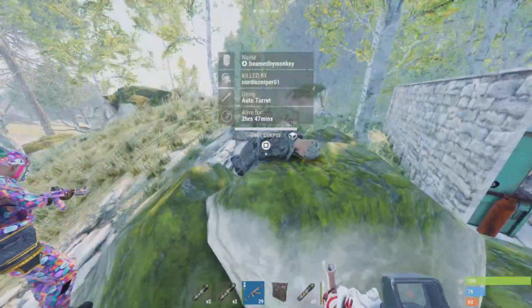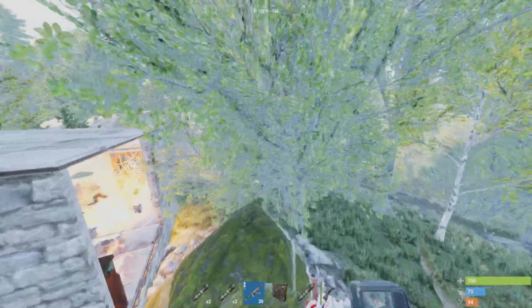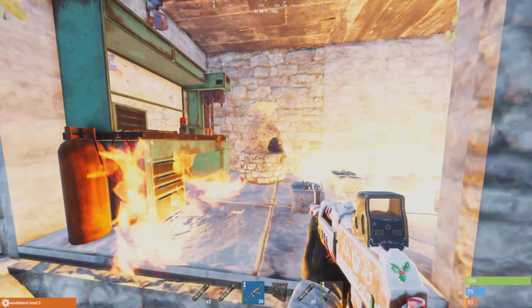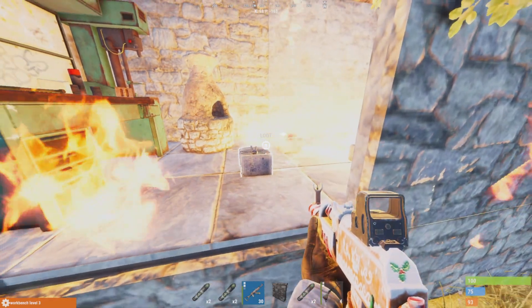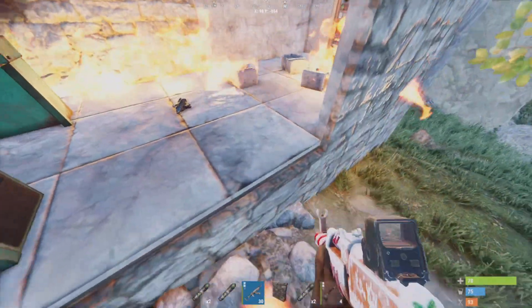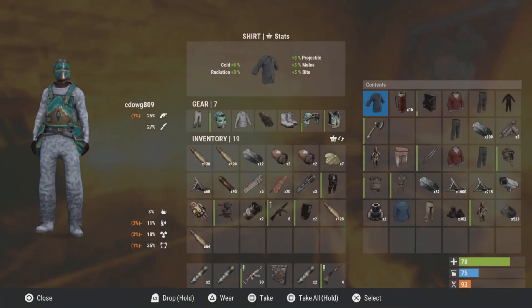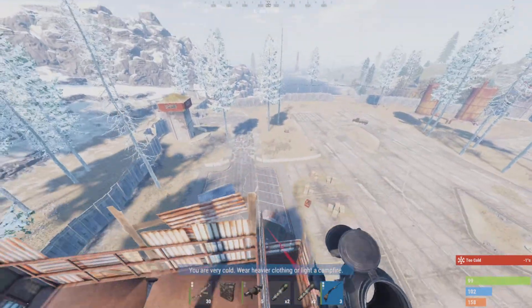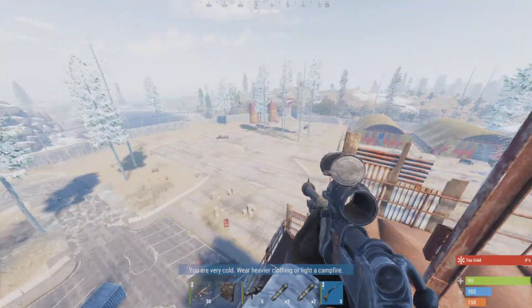After taking Bradley, we decided to go raid this 2x2 directly next to launch — first insane profit. Oh my god, bro, it is loaded. It's a launch base! Oh my god, he was mine. Holy shit — auto chargers for days. Loot, oh my god, metal frags! There's so much high quality too. He's a launch runner, dude.